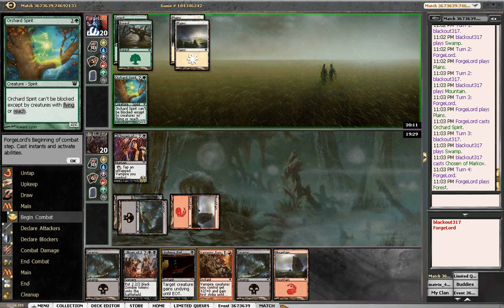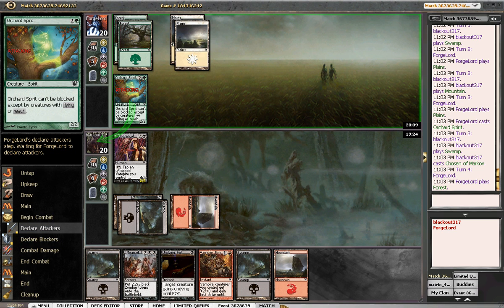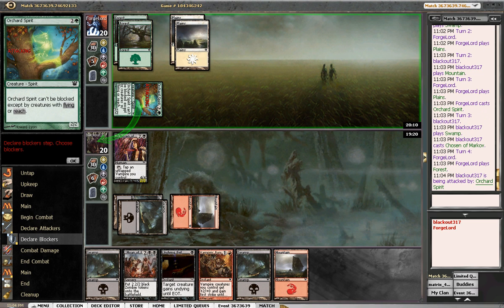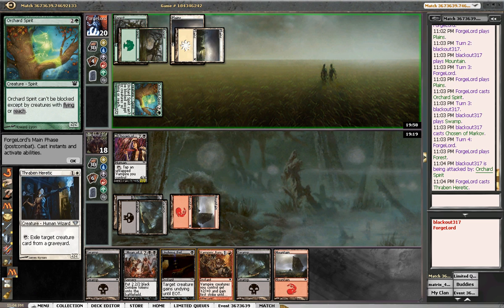I don't know if he knows that I can't block this — I have to assume he does. He is smashing in. We'll probably play a 2-3 reach spider with deathtouch here, Kissing Recluse or something like that.